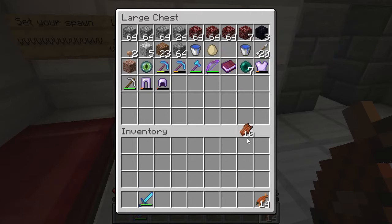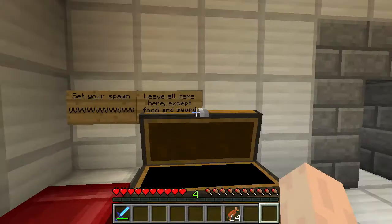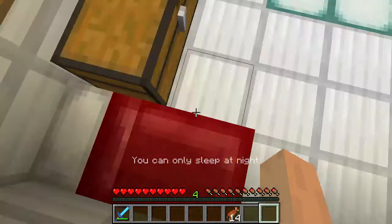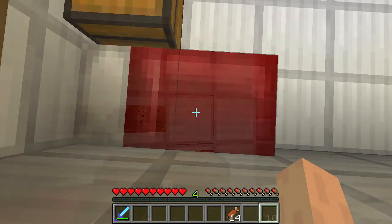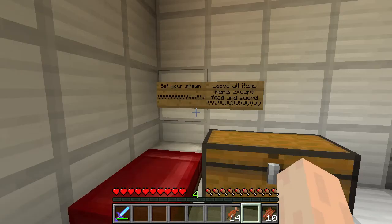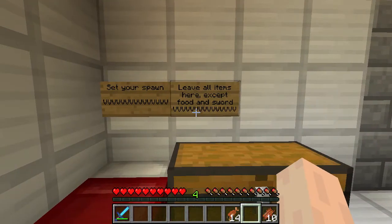I'm running low on food — I think I'll take some of that as well, just in case. So set my spawn. I guess I'm going to have to wait here until it turns night time. We'll be back in a moment. And we're back. I've finally set my spawn point, so it's time to go and have a look at what's going on around here. Leave all my items here except for food and sword.